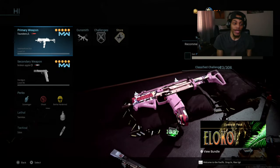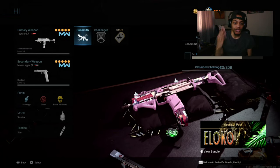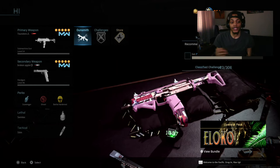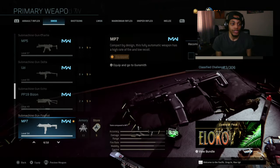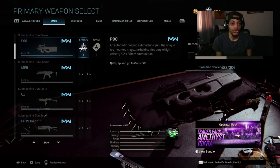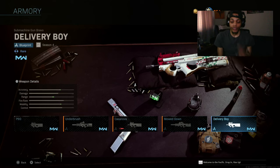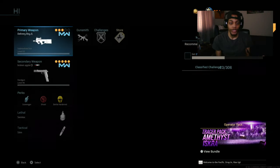Vanguard is different from other Call of Duty games - you can't press square to equip it or hit X to select like that. But for Modern Warfare and Warzone it's kind of the same thing because of the engine. Black Ops Cold War is a bit different. But that's what you do - press whatever weapon you've got, go over and click on it, and then whatever blueprint you're trying to choose, like 'Delivery Boy,' you click X and there you go.